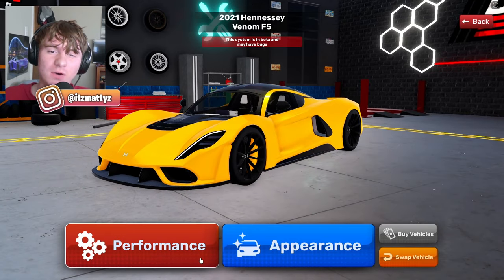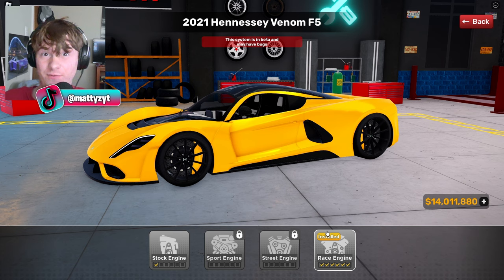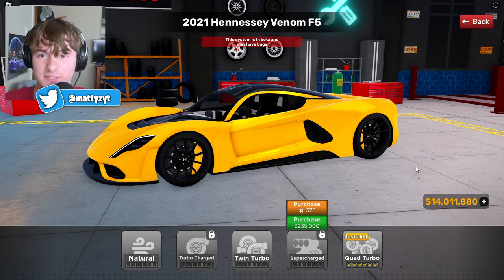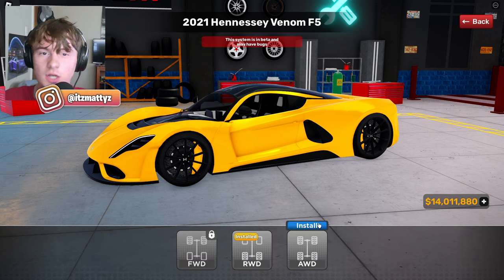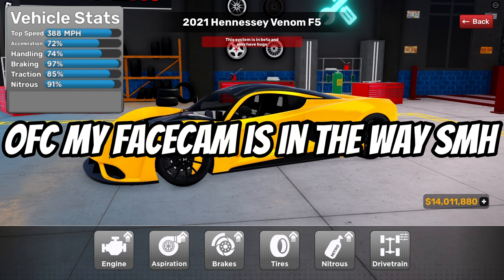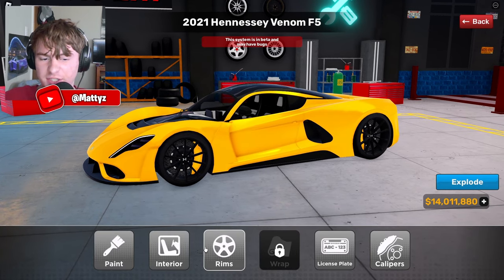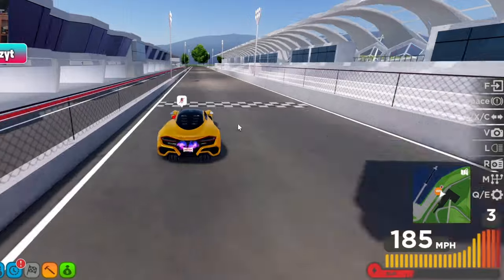Now let's go ahead and max this thing out. I'm going to warn you right now — to max this thing out is very expensive. I've done it and it's probably over seven million dollars, not even lying. With everything fully maxed out, all stages, this is definitely nowhere near cheap. I actually went broke after this. I also switched it to all-wheel drive for faster acceleration. Fully maxed out, top speed is 388 miles per hour — that is insane. Handling went up to 74 as well.